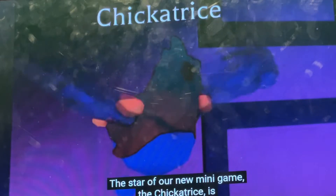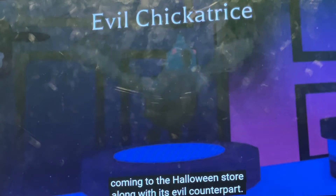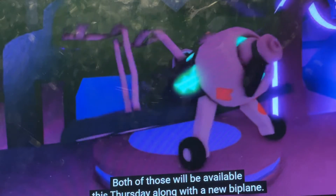Speaking of scary new pets, you can see from the holograms in the store that we've got two more coming this week. We have the Sugar Tricks coming to the Halloween store along with its evil counterpart, and we have the Evil Chicken available this Thursday.